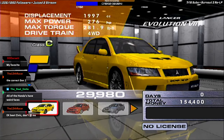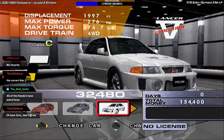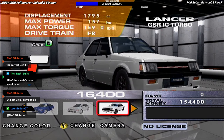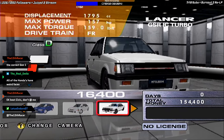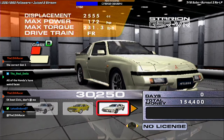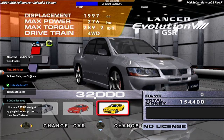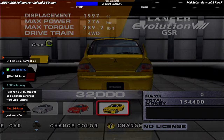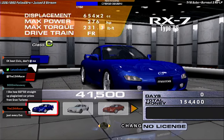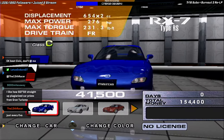Mitsubishi: we have the Evo 7, the Evo 6 Tommy Makinen Edition, the Evo 6 regular, the Evo 5, Evo 4, Evo 3, Evo 2, Evo 1, the Box — a.k.a. the GSR-IZ Turbo — the Starion 4WD Rally, the Starion GSR-VR, the Eclipse GTS, the '97 Eclipse, and finally the Evo 8, which would have been new at this point. Fun fact: the prices for the Evo 7, the Evo 6 TME, and the Evo 6 regular are the exact same prices as they are in Gran Turismo 3.